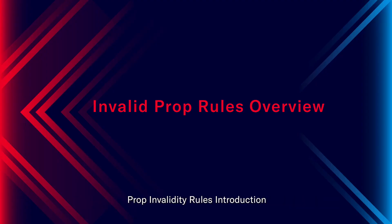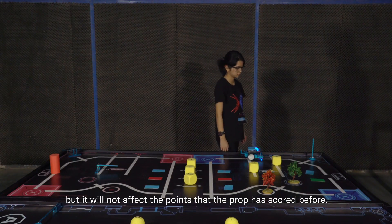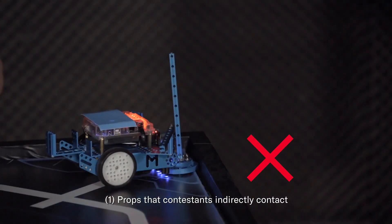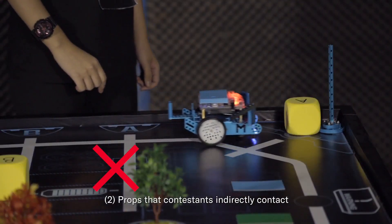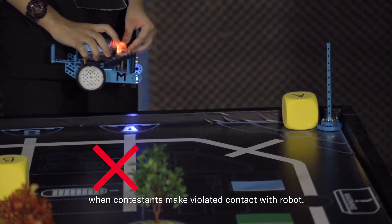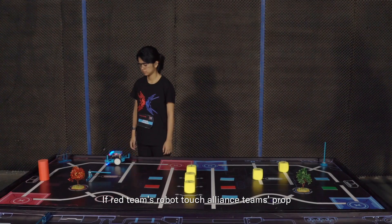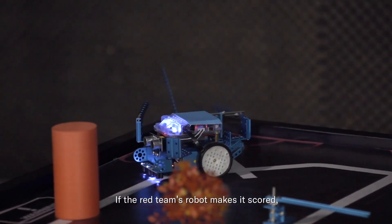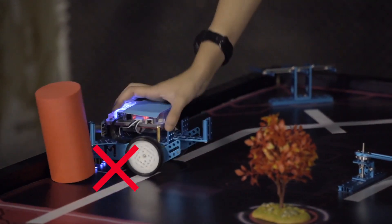Props invalidity rules: an invalid prop cannot be scored anymore, but points already scored by the prop are not affected. Invalid props cases include: props that a contestant indirectly contacts when restarting the robot, props indirectly contacted during a violation contact with the robot, and props directly contacted by a contestant. Special case: if the red team's robot touches the blue team's props but does not cause a scored state, the props can still be used. If the red team's robot causes a score with those props, the prop becomes invalid and neither team can score.